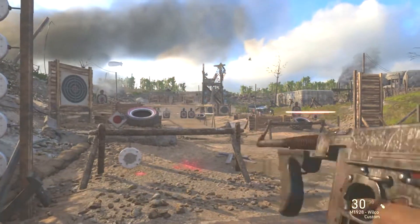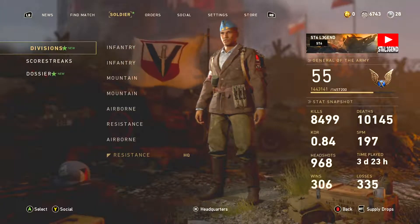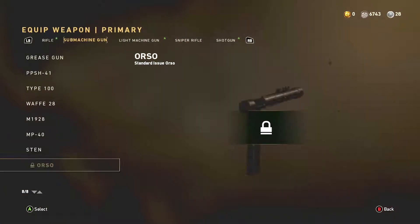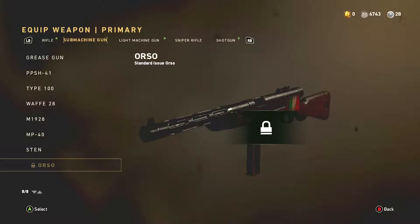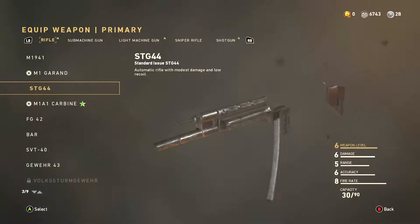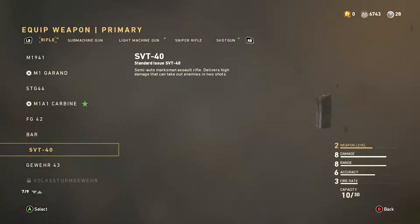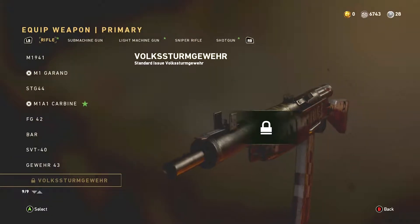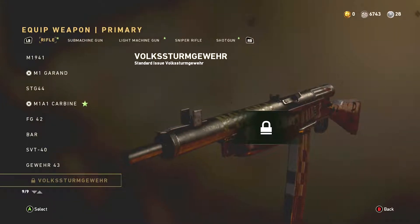I wish I had the new pistol — I don't have it yet. Right now I'm trying to get the new weapons to show you what they are. I picked one up, been killed by it already, and it's really overpowered. I cannot pronounce this German gun's name, but it's a good gun. I've also picked that one up — it's really good too.